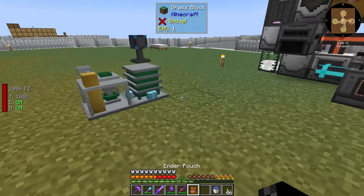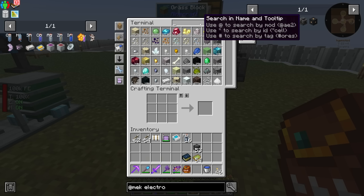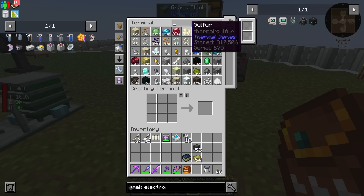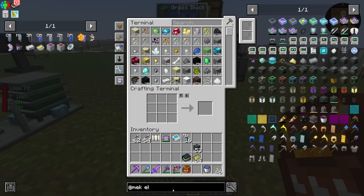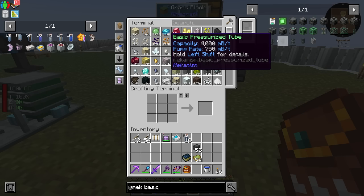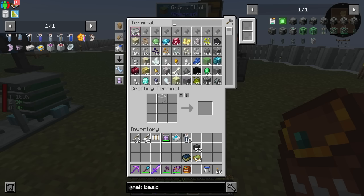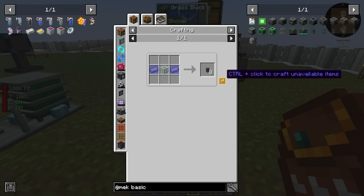We'll have to figure out if we need to convert oxygen into liquid oxygen using a deconcentrator. We need pressurized tubes - that's how you move gases around in Mekanism. Let's search for a pressurized tube and craft that.